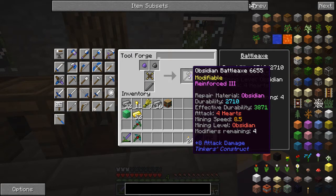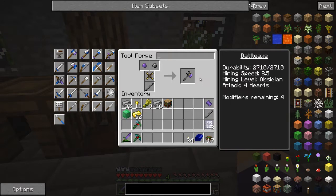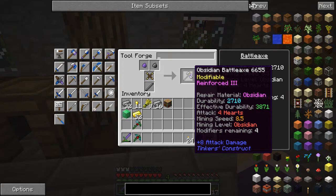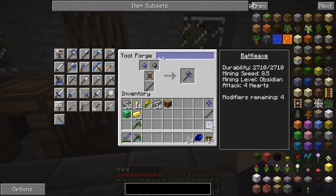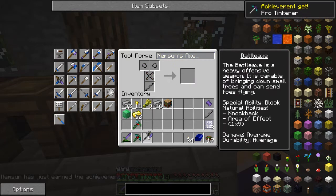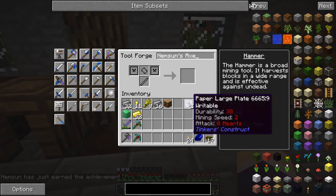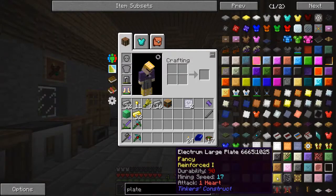Now let's have a look at the big axe — a battle axe with two different heads, the magical binding, and the tough tool rod. We end up with a modifiable reinforced three obsidian battle axe, effective durability 3871, and I'll put a mossy on it. Attack is four hearts but it's already plus eight attack — better than a diamond sword — with four modifiers available and a mining speed of 8.5.